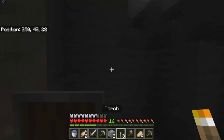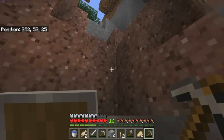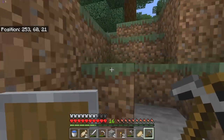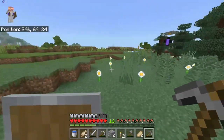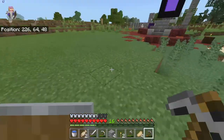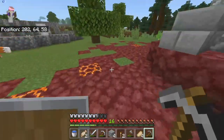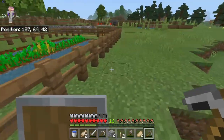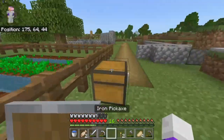It actually leads back to the surface, so I will use it to head out and back home. Home was at 199.64 - it's just over there, so it's not too far of a walk. I could probably make an elevator or something. I don't need sticky pistons for an elevator - I just need a pretty good amount of redstone, and I have like 23 pieces.